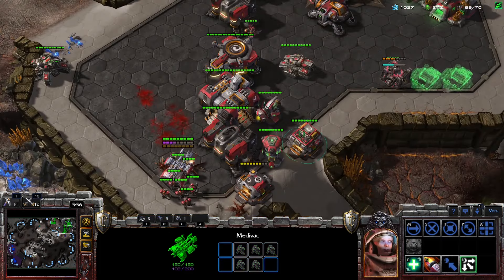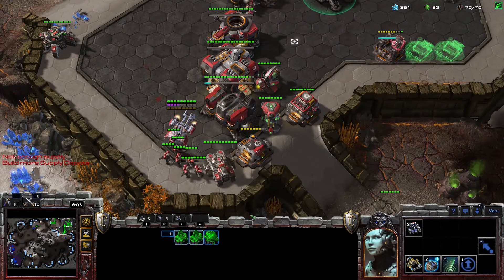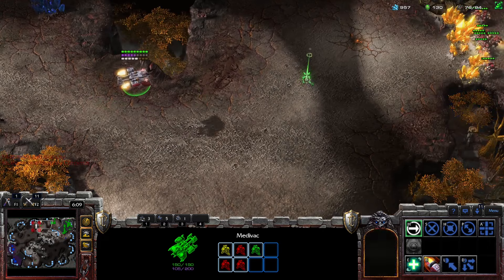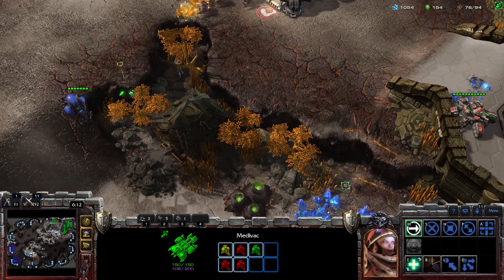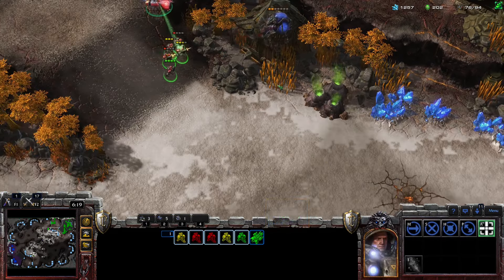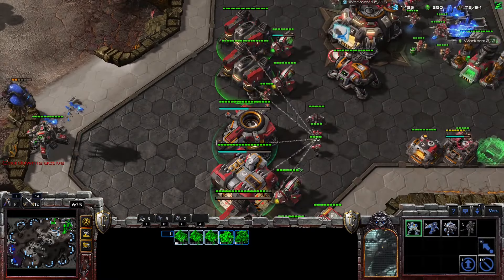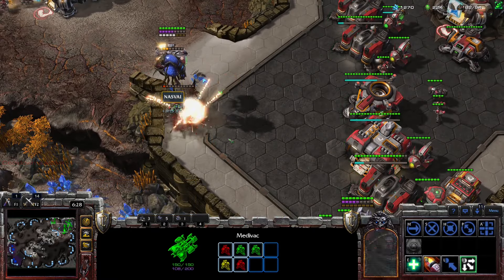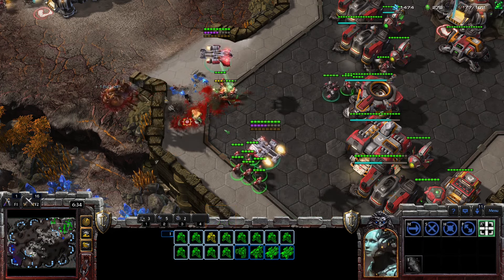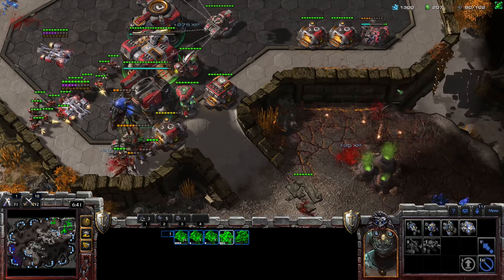Get rid of some of these overlords, bring that tank back down. Got to build more supply depots — not without more supply, we could use some help here. Another dropper lord coming in. Think we can chase down that overlord. We're going to lose a tank — that's fine.